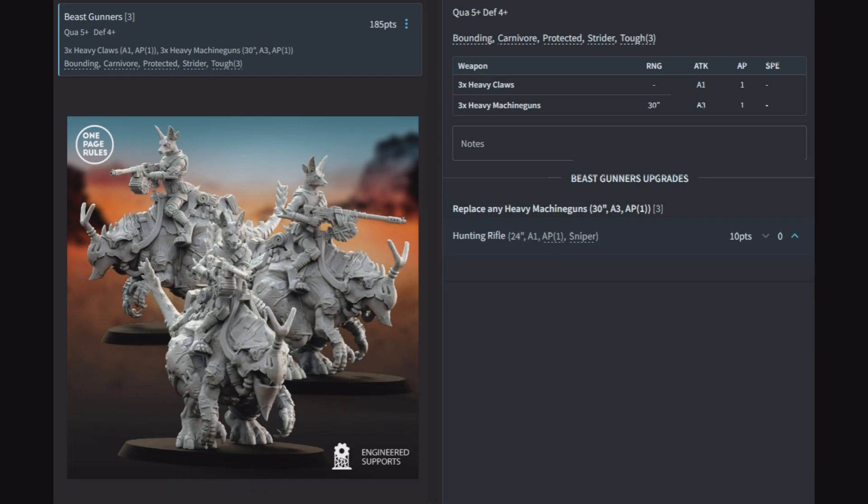Beast Gunners: you get 3 for 185 points, quality 5, defense 4, with 3 heavy claws (A1 AP1) and 3 heavy machine guns (30-inch A3 AP1). They have Bounding for D3+1 teleport, Carnivore hitting on 4 in close combat, Protected reducing enemy AP by 1, Strider, and Tough requiring 3 wounds to take down. Their only option is to replace the heavy machine gun with a hunting rifle, but moving them forward to punch things and going dakka dakka the whole time with heavy machine guns is the way to go.